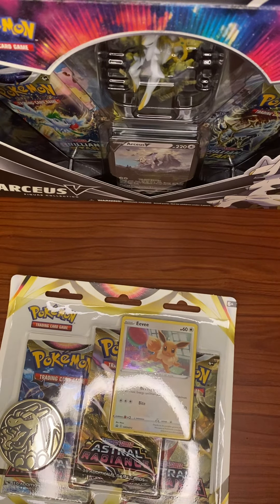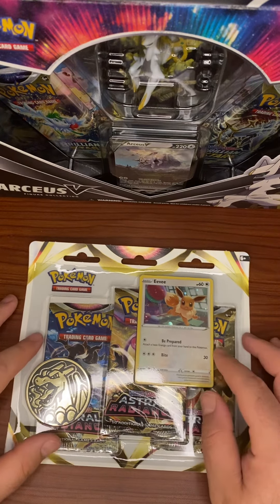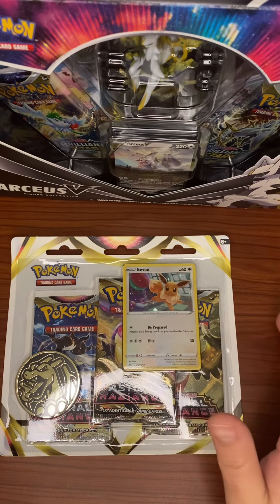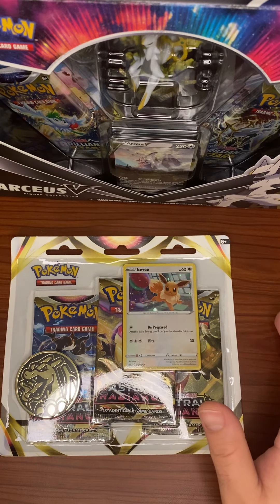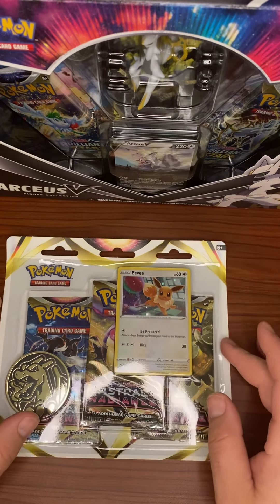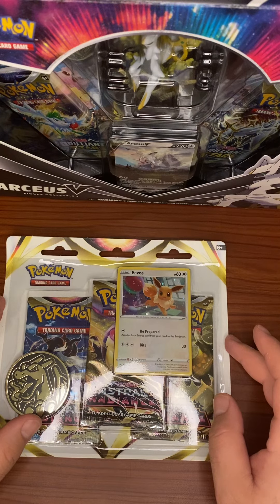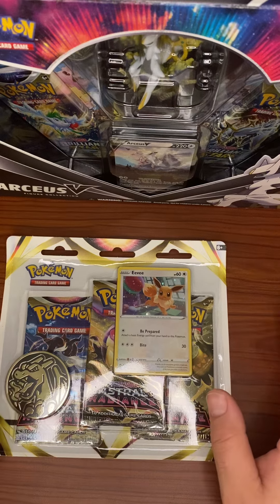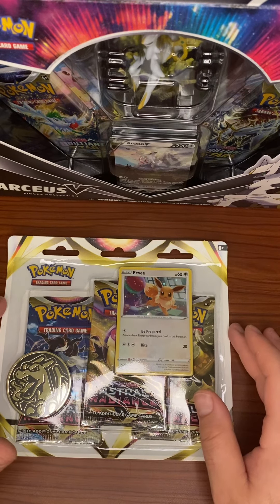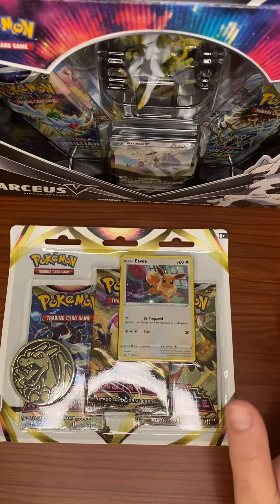Good evening everyone, welcome back to the channel. Today we do not have an Astral Radiance ETB — that is on the way thanks to eBay. How can you say no to $32 shipped? eBay comes through a lot of the time. The seller has like 300,000 positive reviews, 99% positive — it's something like 'Pete Football X.' He's got almost everything at a discounted price if you can wait the few days for shipping, so that's where the ETB will be coming from, hopefully next week.